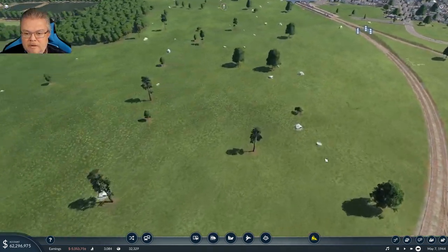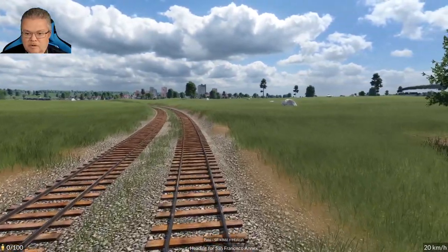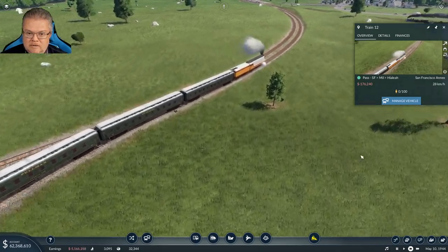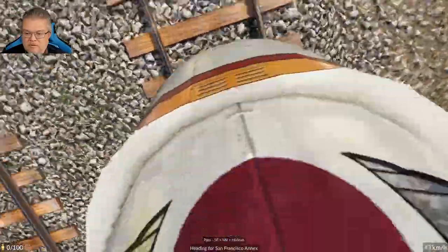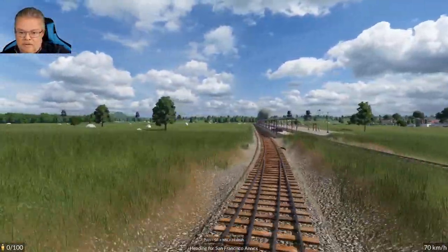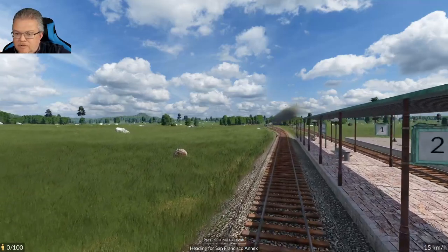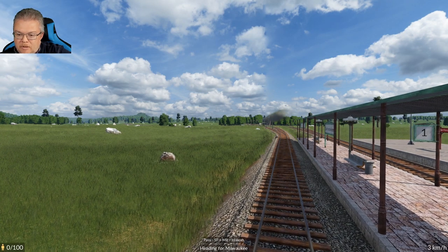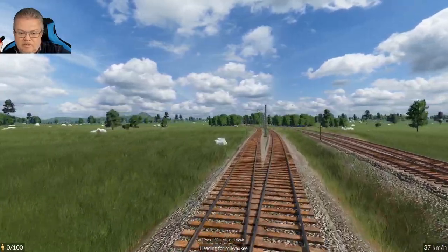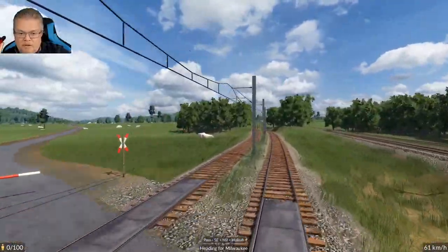Let's slow down and take a quick peek — front line view coming into San Francisco looking all pretty. That train looks really nice. Let's watch her come in. I don't think there's going to be anyone in the passenger station yet but there might be. Nobody waiting. Track number two San Francisco, nobody to load up. Anybody in Milwaukee waiting? We're going to go through a tunnel — I've never been through a tunnel yet!